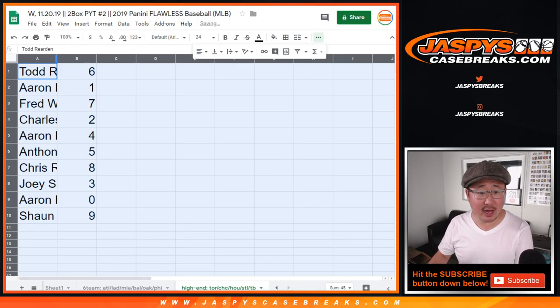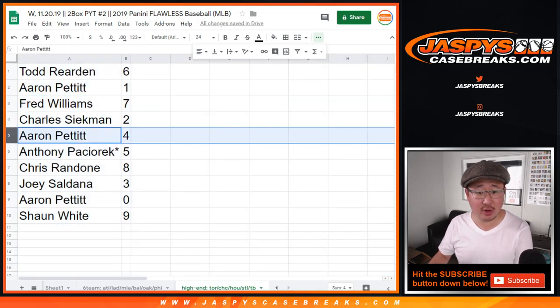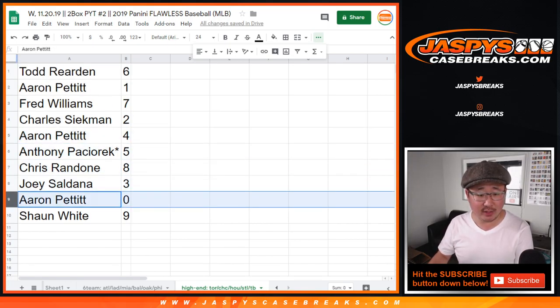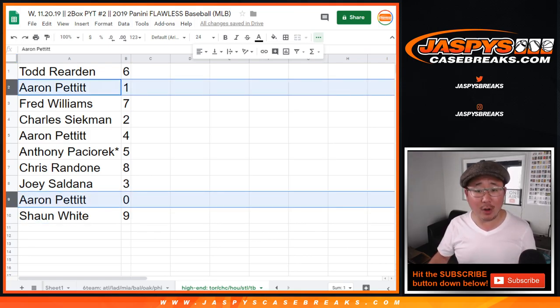All right, so Todd with six, Aaron Pettit with one, Fred seven, Charles two, Aaron four, Anthony five — last bought Mojo star next to your name — Chris with eight, Joey with three, Aaron with zero, Sean with nine. Aaron, I know you already have number one, so it doesn't really matter. But for the sake of the video...